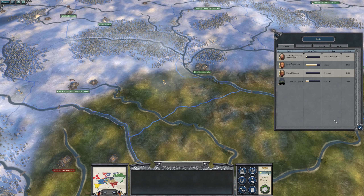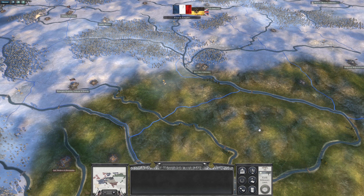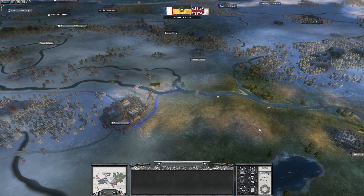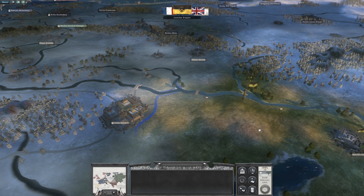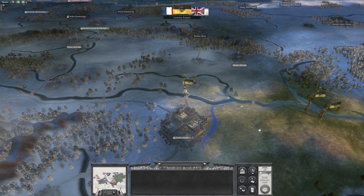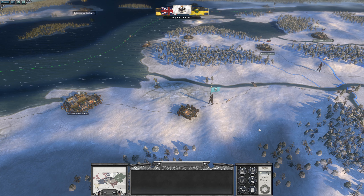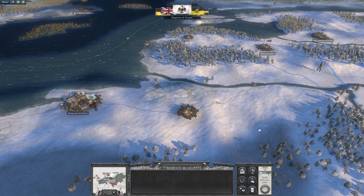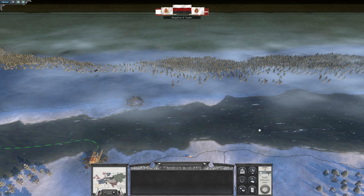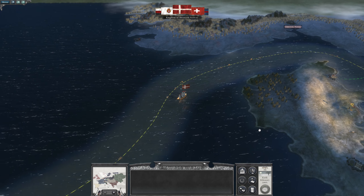I did move everywhere. Should I go after Turkey? Or should I be true to my world and help out the Austrians? I need to ask Prussia for an alliance again — that's what I forgot to do last time.